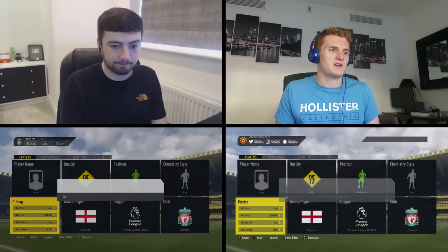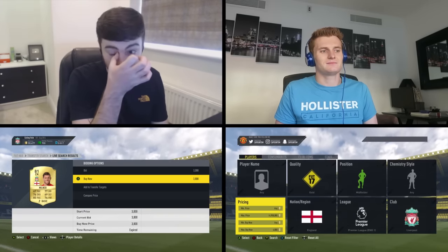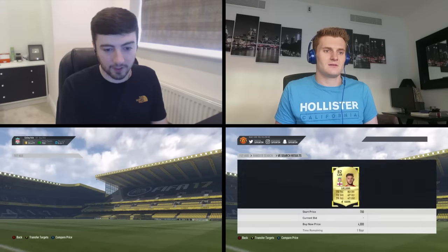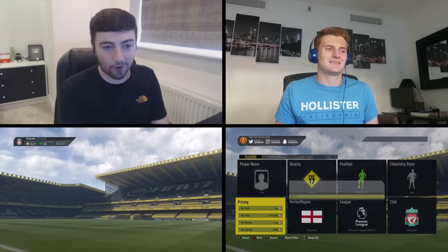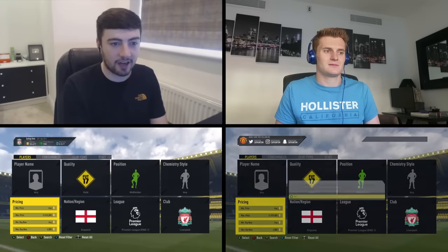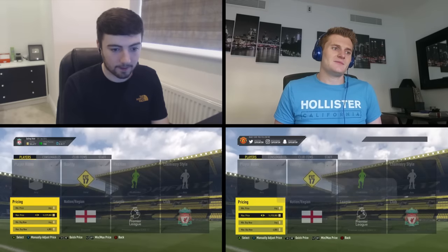With a five-star weak foot, you should be picking Lallana up for your team. There was one for 3.18k — I got hit with the 'listing expired' message and missed it. Adam Lallana for 4000 coins — that's good. Still in it. Milner's the cheapest out of the three at the moment. The three you can get on this filter are Lallana, Henderson, and Milner — Henderson's the most expensive one and I haven't seen him yet.